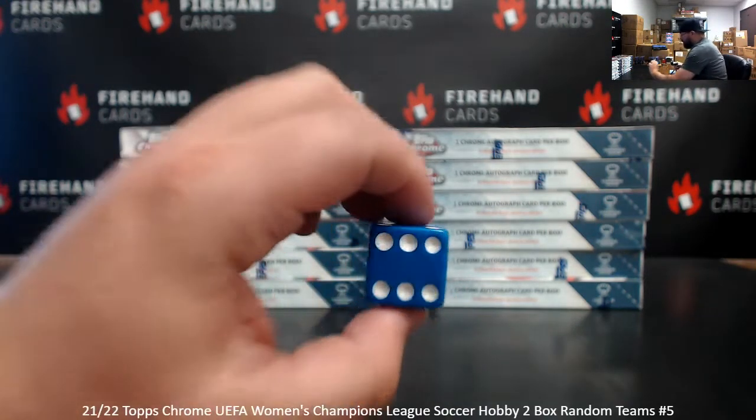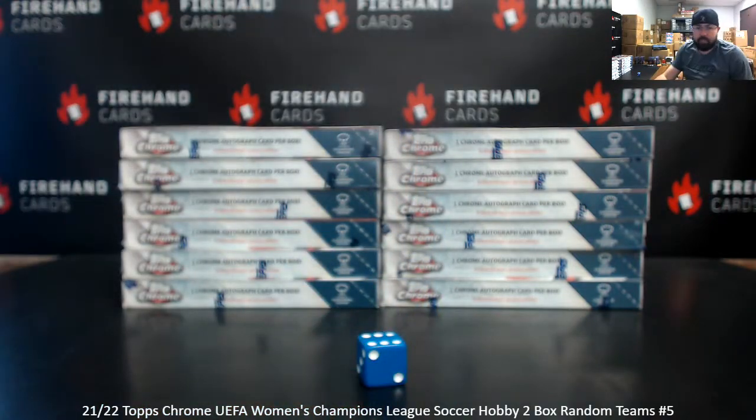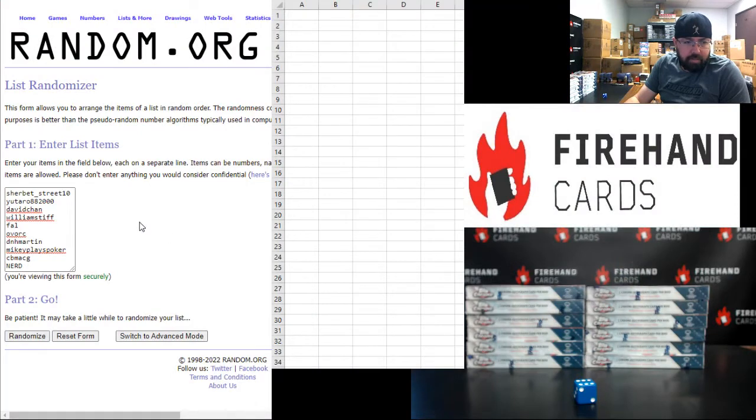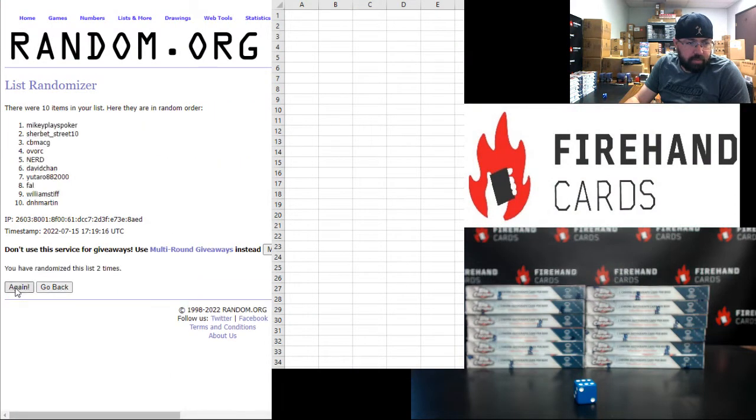Six times, guys. Shepard Street up top, Narrowed at the bottom. 1, 2, 3, 4, 5, 6. Yotaro up top, D.N.H. Martin at the bottom.